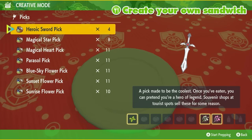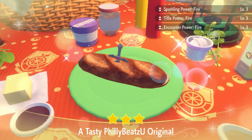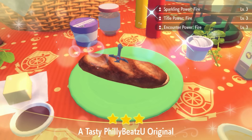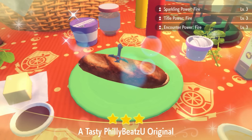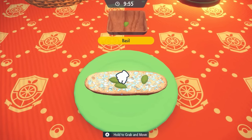If you know any other types of recipes, please throw that down in the comments below. You should make sure you see Sparkling Power Fire and Encounter Power Fire level 3 if you've successfully made the sandwich. You could also do this with level 2 Encounter Power Sandwiches — it just might take a little bit longer.